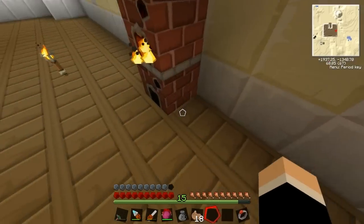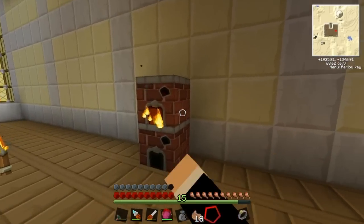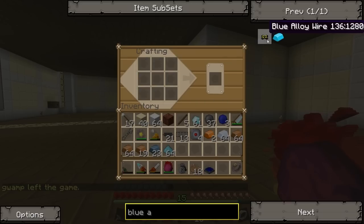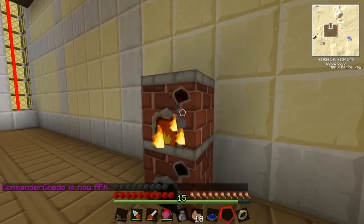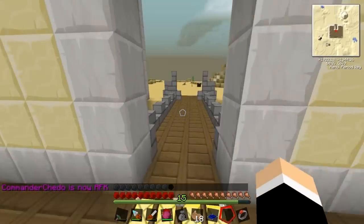Let's make our first solar panel. We still need one more — there we go, we can make one now. We can also make this but we actually need three more of these. What I should do for speed is throw a silver ingot in here.